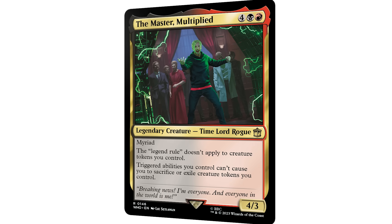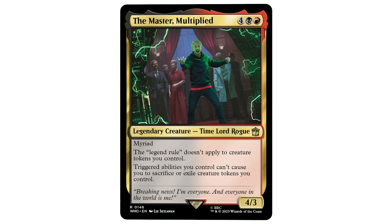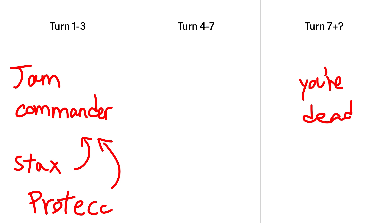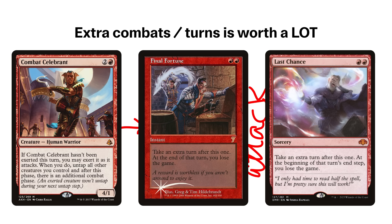Going back to an earlier video about deck building, let's envision how the Saxon Master will dominate the game and beyond. Our plan is to play the Master when we need to, protect the Master, and create an environment where we can go to combat three times to lethal the table. Our deck design choices should be centered around this game plan. This means cards like Combat Celebrant, Final Fortune, and Last Chance, which allow us to drum up more attacks to shorten the time it takes for the Saxon Master to create enough copies of himself.